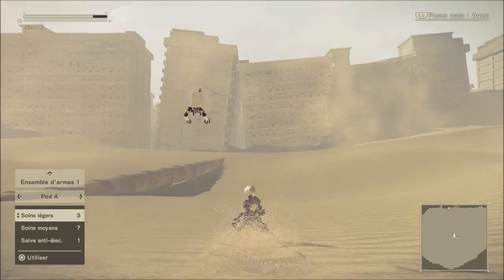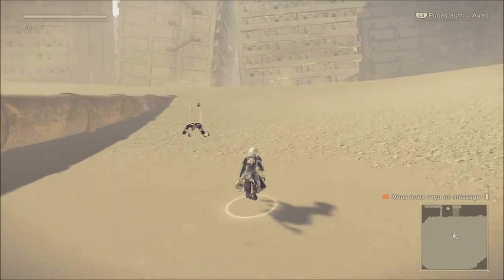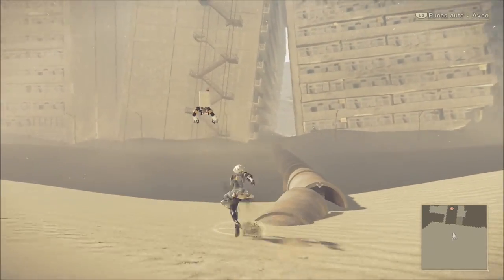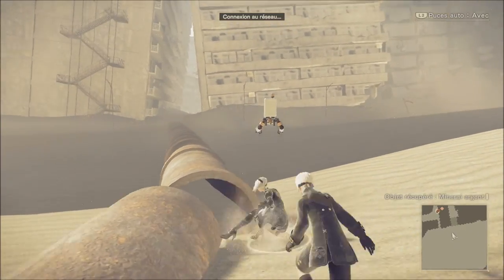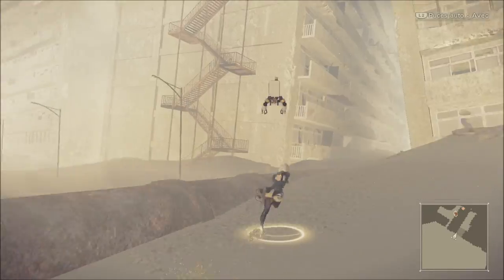Flèche du bas : soin léger, voilà. Avec la flèche du haut, vous pouvez changer votre dispositif, passer votre arme de carré à triangle et triangle à carré. Flèche du bas, c'est directement les consommables à utiliser avec rond.